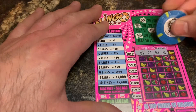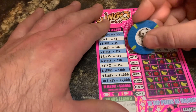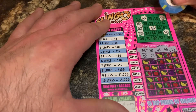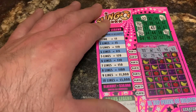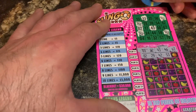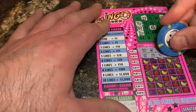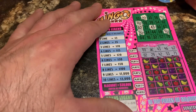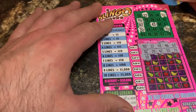46 — no. 61 — nope. Number two — yeah! 29 — yep. 28 — nope. 42 — nope. Sure would like to find one of those symbols right now. I probably won't play these again — I do like three dollar tickets, I just don't like this style really. It's very time consuming. 10 and 71 — nope. 23 — nope.